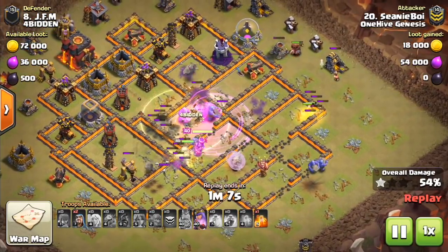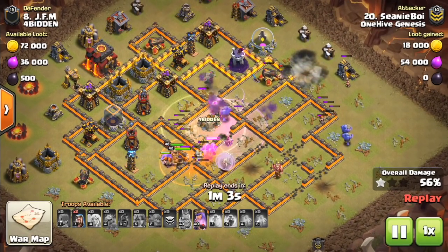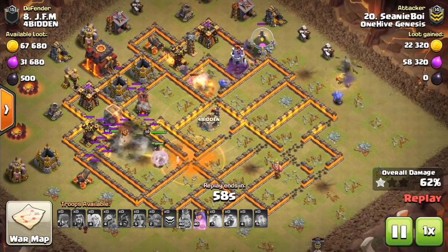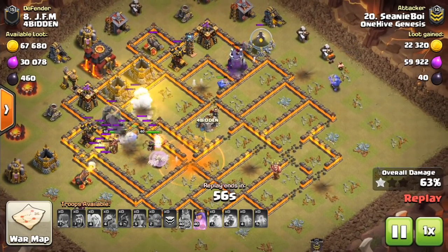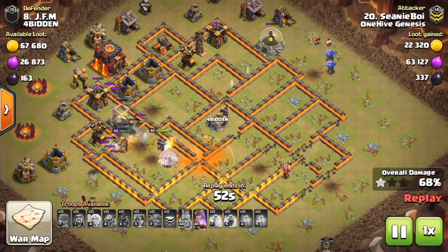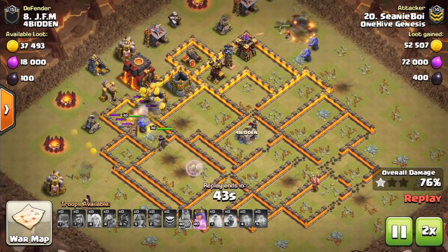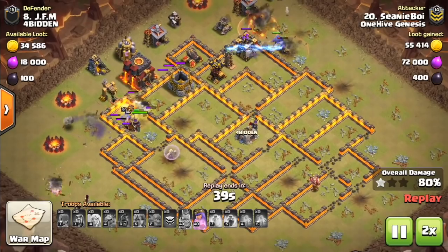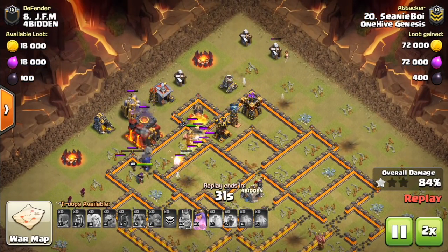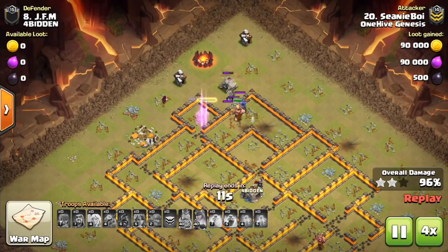The troops start to get a little bit split up here. The Bowlers are on the walls in the core. A few Hogs are always a good thing, especially if you're a little unsure about the pathing — instead of investing so much in Valks and Bowlers, you can sprinkle in a few Hogs because they make up for areas the Valks don't really get to. Everything goes off to the side, but because so much of the base is taken out, you have end-game troops left: a bunch of Valks, the King somehow still alive, and the Queen with her Ability. That's typically going to be enough to get through the rest of the base.